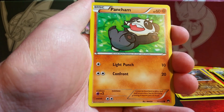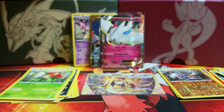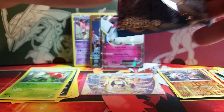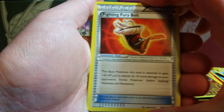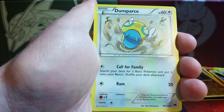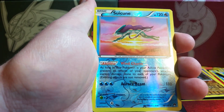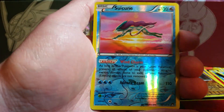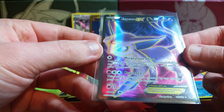We have a Staryu, Blitzle, Pancham. Reverse holo is a Corsola, and the rare is a Lilligant. Not much to say about Lilligant — I think once Fairy Typing was introduced, Whimsicott won the battle there. We have a Fighting Fury Belt, a Heatmor — first one I've seen in this — a Dunsparce, Togepi, Clefairy, Chikorita, Shinx, Numel. Reverse holo is a Suicune. And then the rare is an Espeon EX Full Art — wow! I almost forgot Espeon was in the set, and after the Secret Rare I'm surprised to see another full art. That thing is gorgeous.